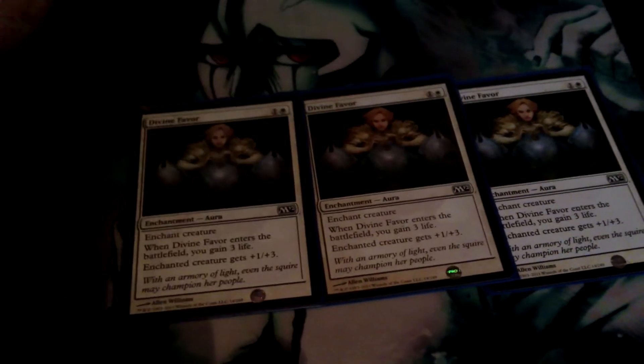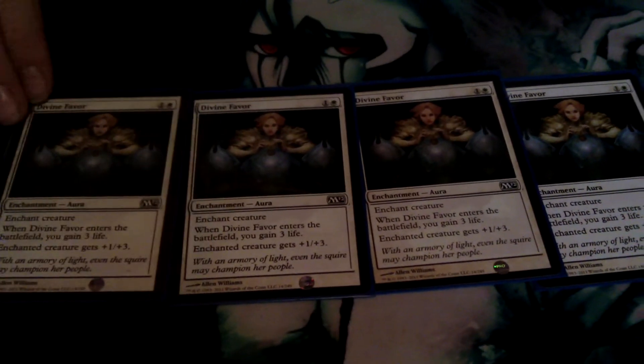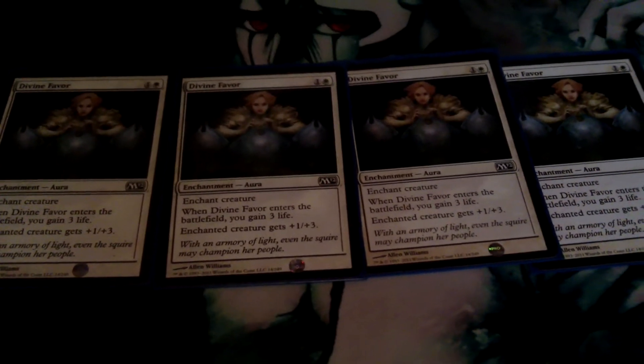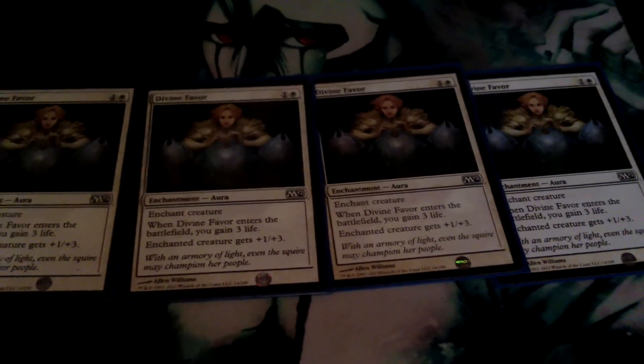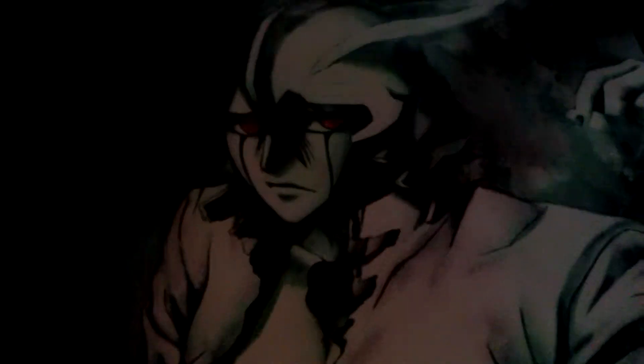Divine Favour here — that's like the only card that really has an effect where I gain life if I put it out, apart from Cathedral Sanctifier. But it just provides a bit of toughness to cards. Like if I had a spare Sun Striker or a Knight of the Meadow bombing around and they'd be a bit vulnerable, you can even put it on the Pride Guardian as well — just makes it a bit bigger.